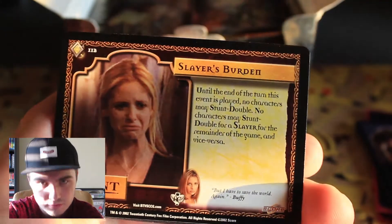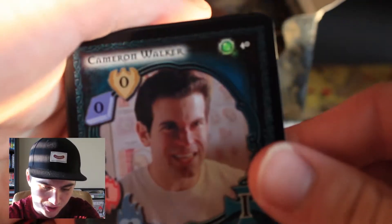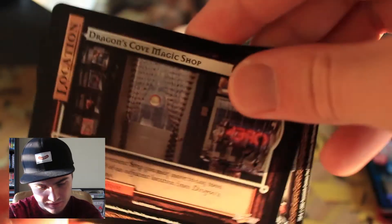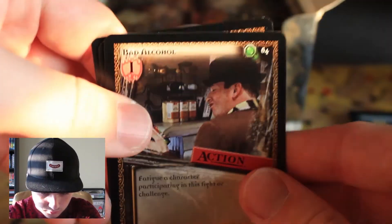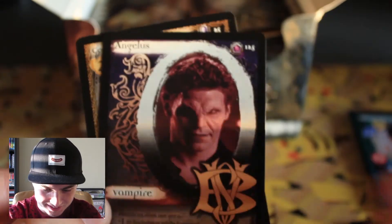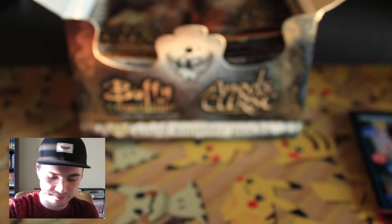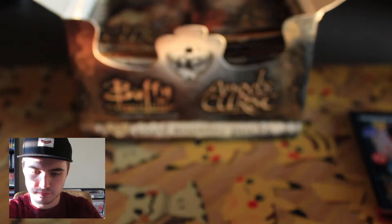The rare is Slayer's Burden and the foil — oh yeah! We've got a Cameron Walker foil. I don't even know who this guy is, I'm so sorry. Dragon's Cove Magic Shop. Bad Alcohol. Angelus Essence card — so that's cool. And a Confrontation. There are so many packs in here.